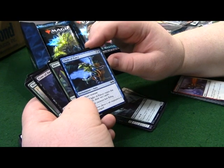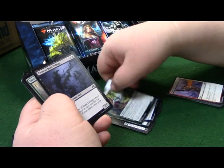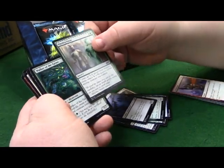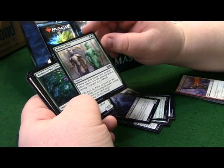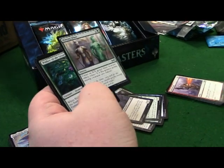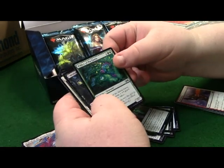Flight of the Fancy, which is pretty cool. Satyr Wayfinder, Crow of Dark Tidings, Miming Slime - create an X/X green ooze token where X is the greatest power among creatures you control. For three green, yeah - he's definitely going into my dinosaur commander deck.